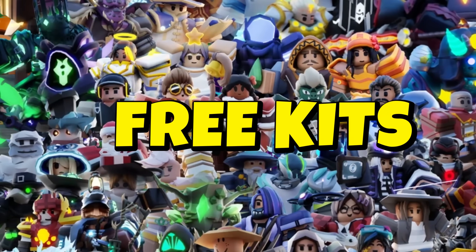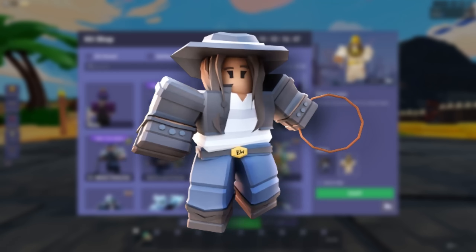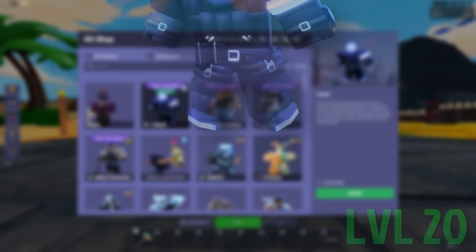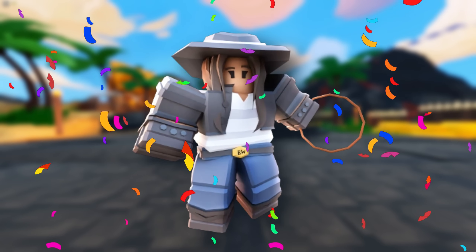These are the free kits of the week: Farmer Cletus, Lassie, Metal Detector, and for player level 20 it's Cobalt. The best free kit of the week is Lassie.